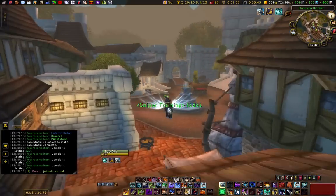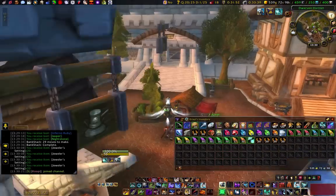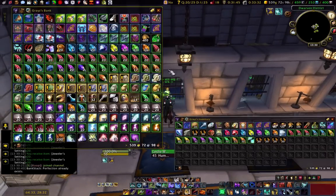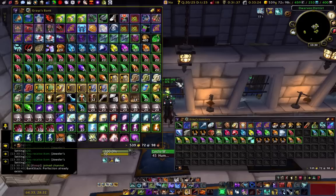So what I'm going to do now is craft some Cornelian Spikes. Maybe make some Hesonite Bands as well, because Hesonite Bands and Nightstone Chokers — whatever the fuck that is — they're good for Heavenly Shards.